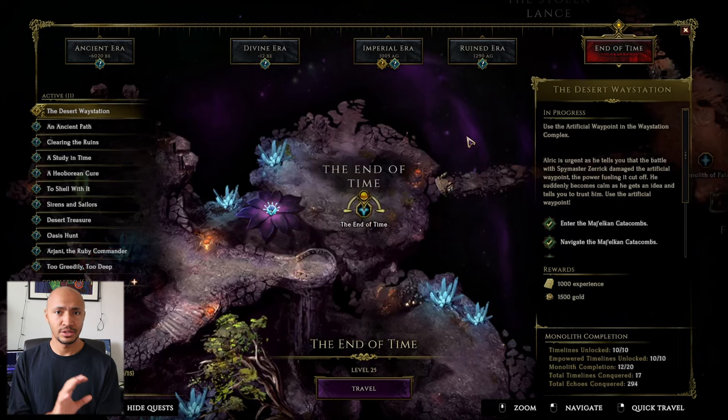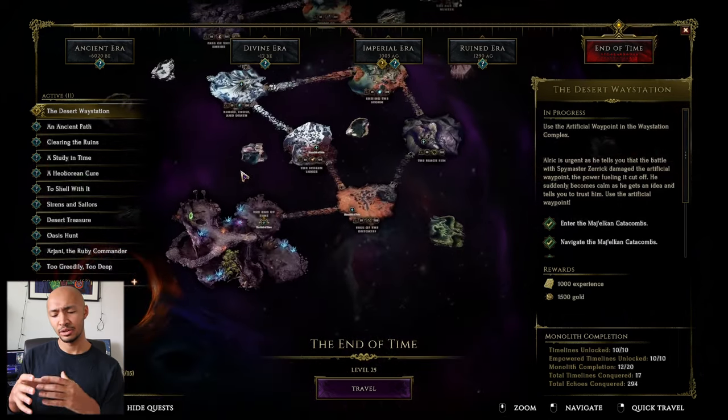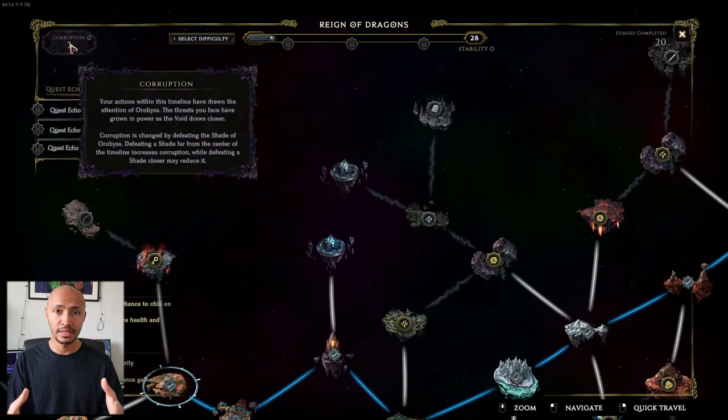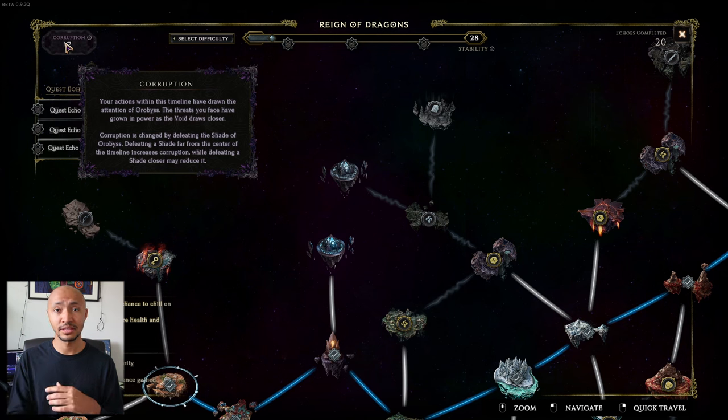Timelines are these side stories — chunks of story you could consider adjacent to the main story. The echoes that you find within these timelines are these bite-sized, mixed and matched different tile sets that you've experienced throughout the game so far, with a random assortment of enemies and modifiers.